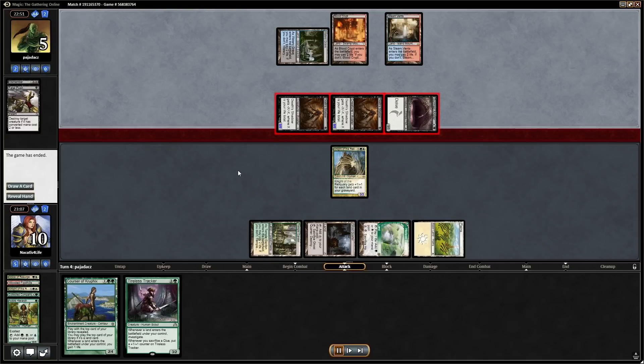If we can get Elspeth active, we minus it to basically wrath their whole board, or plus it and make chump blockers. We don't have the mana for Elspeth because they had a perfect draw, but the Explosives help us out of that. For cuts: Mind Sensor, one excavator, one tracker, maybe one or two Birds of Paradise — but you want the Birds to reach Elspeth mana, so no more than one or two cuts there.